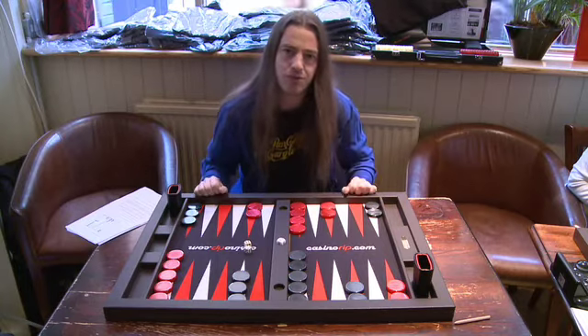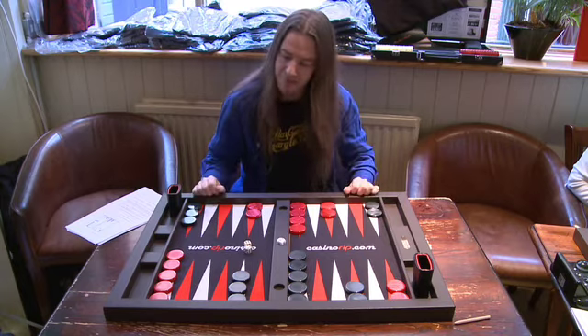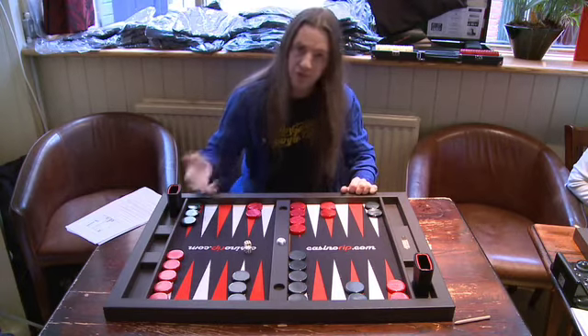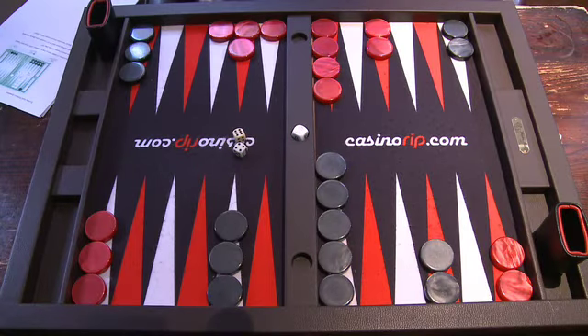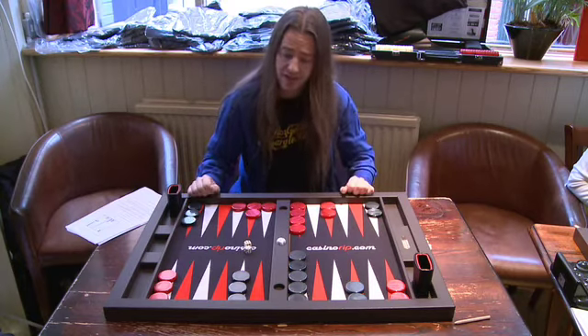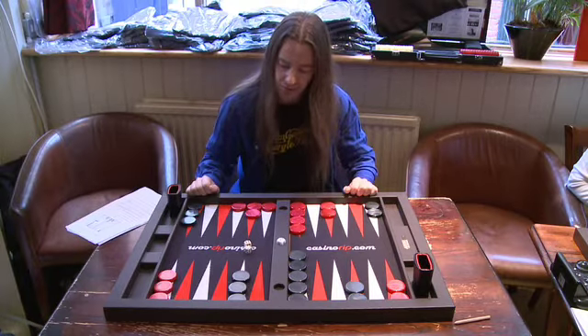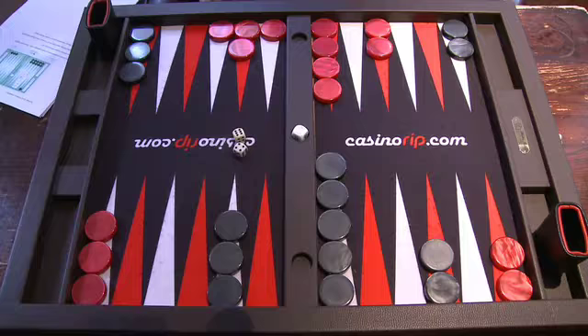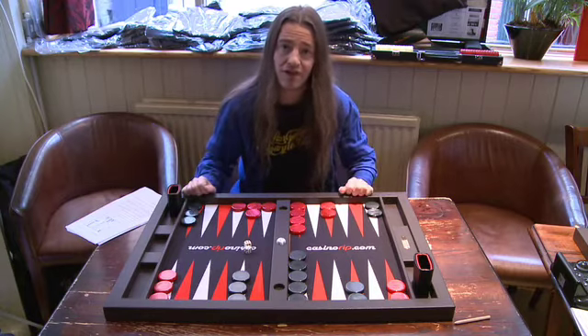So all three options which would traditionally be right with a 6-4 really don't work very well here. Can red find something better? The answer is yes. The right play, by quite a long way, is just to play 13-7, 13-9. This doesn't try to blitz and doesn't try to race — game plans which are working for black, not red. Instead, red tries to prime black's checkers, which is by far and away the right thing to be doing in this situation. A third role position that people should really understand, but only one person in the whole tournament got this play right.